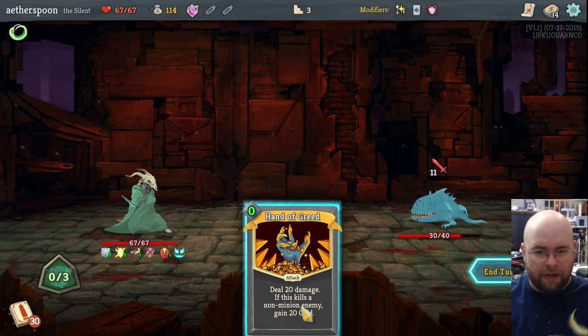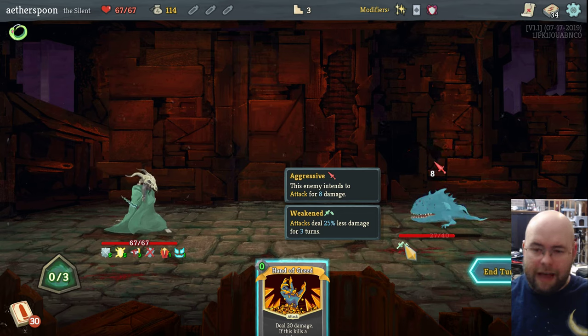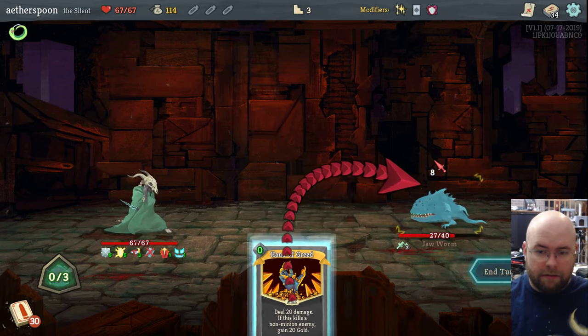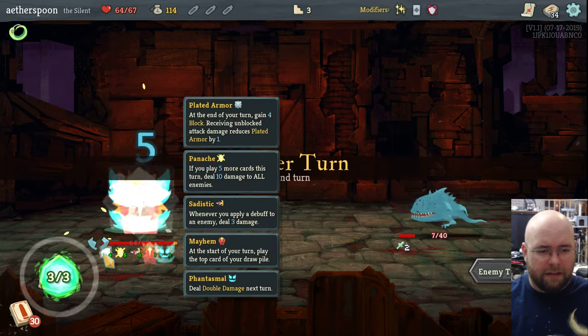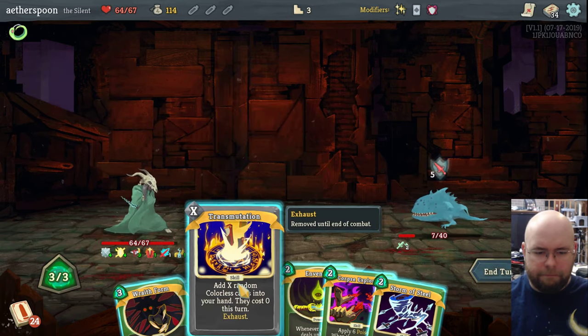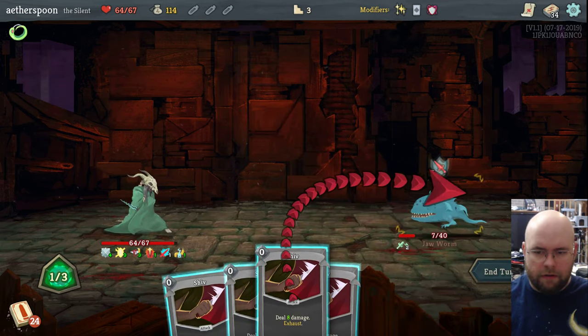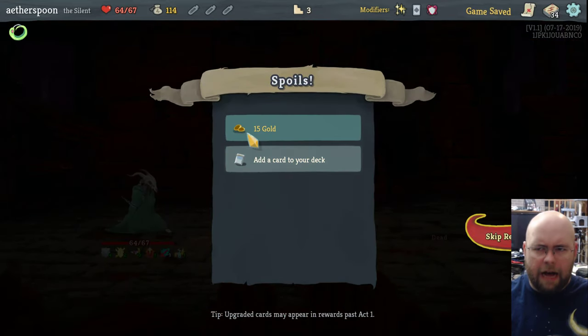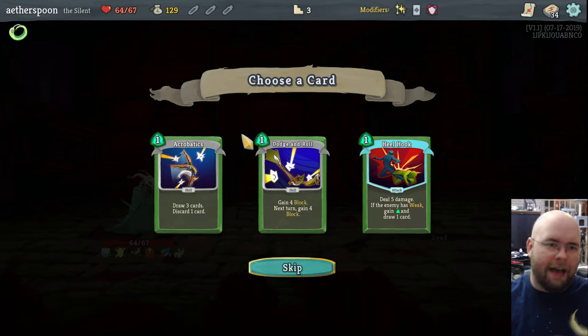I'm going to throw this Weak potion — Weak drops their attack power by 25% — mostly because otherwise I'm going to take a lot of damage since I don't really have much defense. I start with 5 plated armor in this case, which is not great. Block, I should say, just subtracts the amount of damage you take: if they're dealing 10 damage and I have 5 block, 5 goes to block and I take 5.